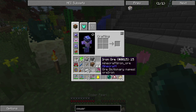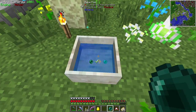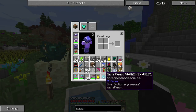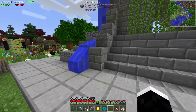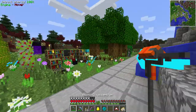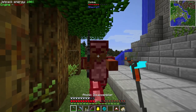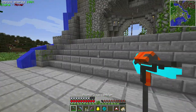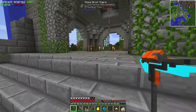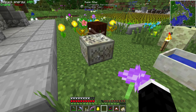I grabbed a bunch of things. I actually have like 60 iron left, but I found a bunch so it shouldn't be a problem. It actually shows you — if you toss an ender pearl you get a mana pearl, which is what we need for the altar. I didn't bring the stone, so let me get rid of this. I'll make the altar — I made it, so let's put it down here.